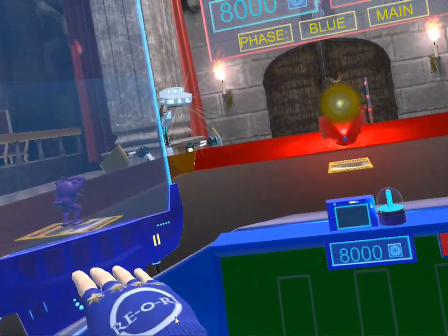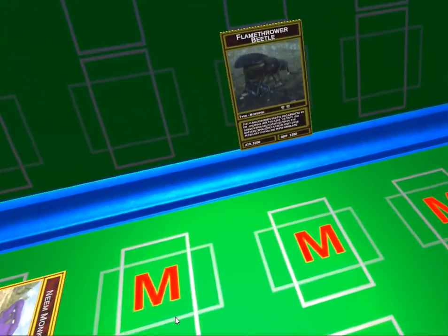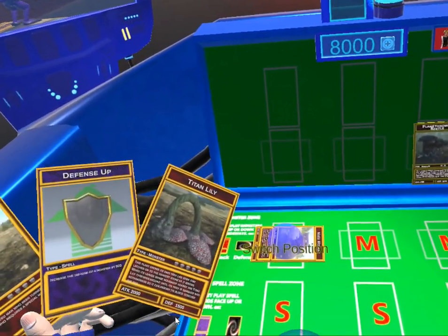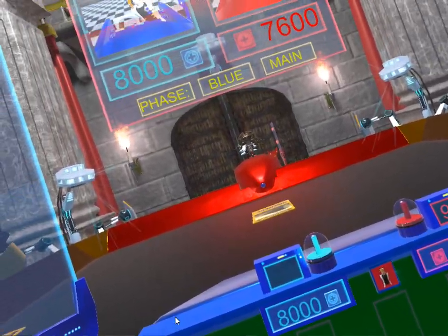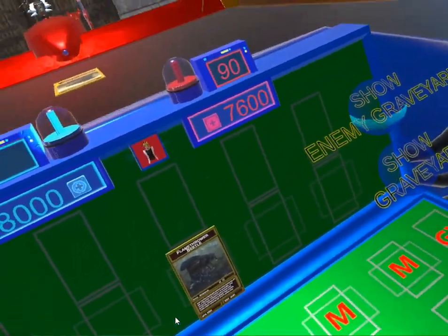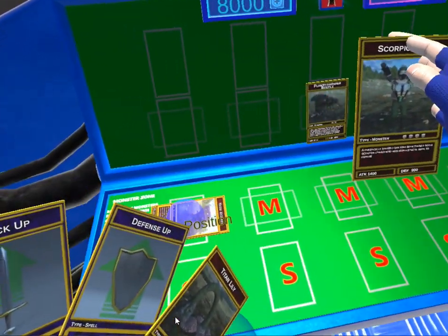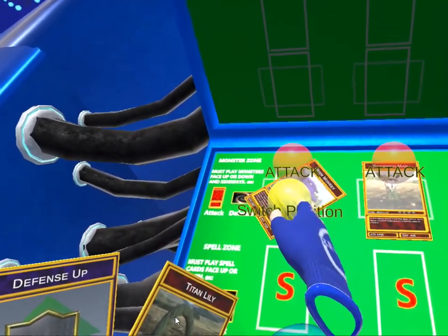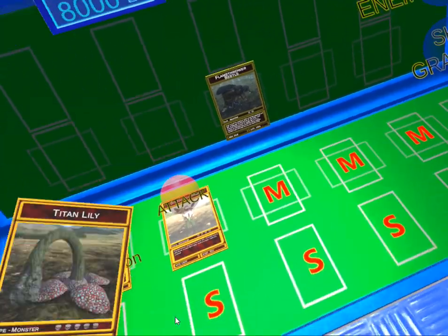And you can see here, there's our little monkey. He's playing the Flamethrower Beetle, which has 1,200 defense and 1,000 attack. And he attacked my guy already, and he lost 400 health because I had much higher defense — 1,400 versus 1,000 attack. That was not a smart move on his part. So let's go ahead and attack, and switch position, and draw a card.